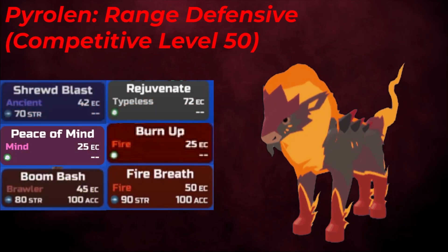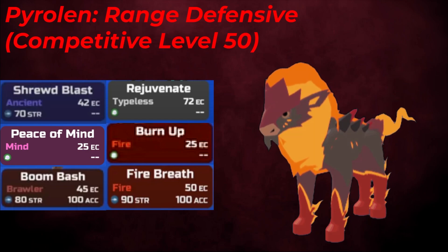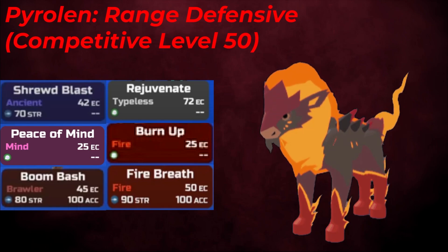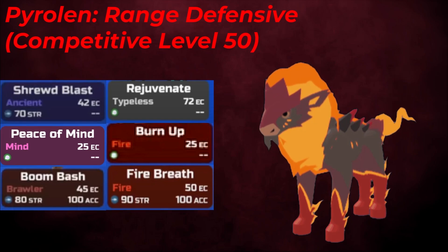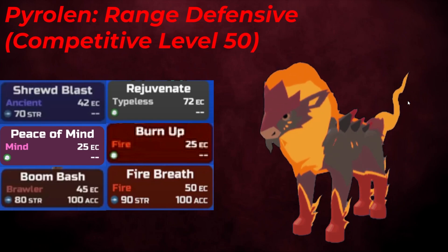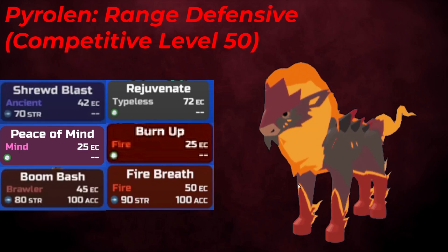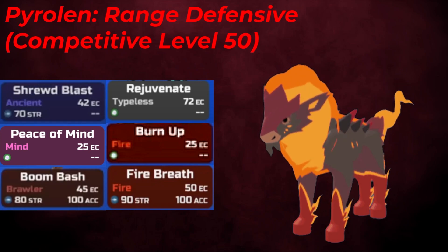For the moveset, Rejuvenate and Fire Breath are your main two moves — Fire Breath for STAB damage and Rejuvenate to heal as much as possible. The third slot is Peace of Mind or Burn Up; Burn Up clears hazards if that's a team issue, but Peace of Mind will almost always be the better option. The fourth slot is Shrewd Blast or Boom Bash — if you don't struggle with Ancient and Spirit types, Boom Bash is the way to go. If you do struggle with those types, run Shrewd Blast. Boom Bash also helps against Bug and Typeless types and hits neutral targets that Fire Breath can't hit super effectively.